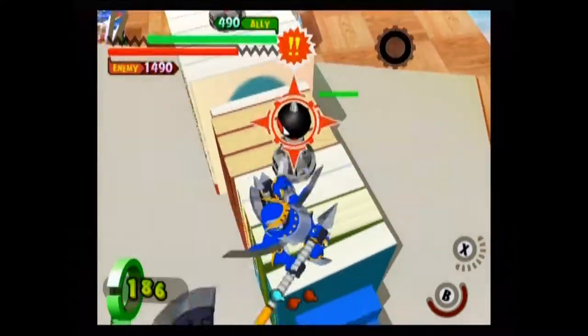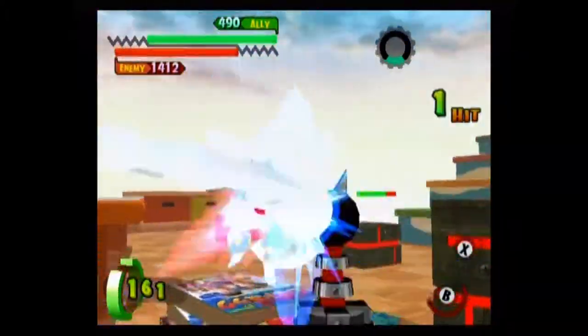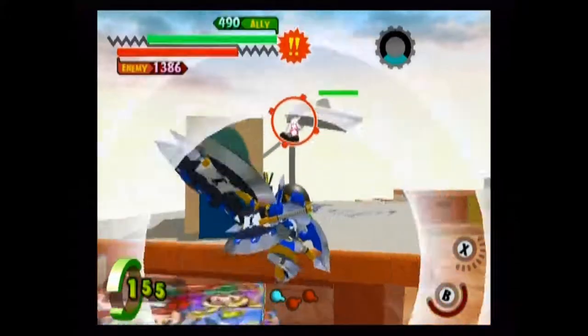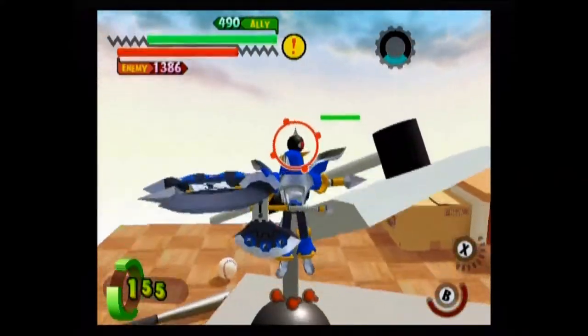His X ability causes him to spin in place, useful mainly to scatter opponents that are surrounding you, as it is fairly slow and you are open to attack if you miss. If you think the standard shield-equipped Night Borgs are too slow for your taste, you might want to try Hatchet Knight.